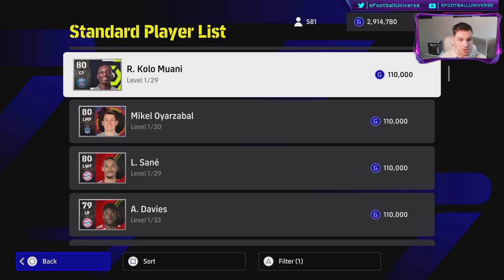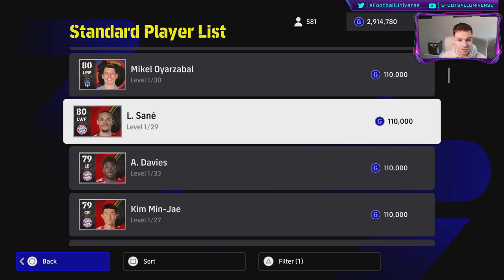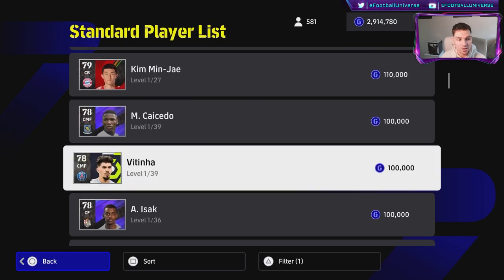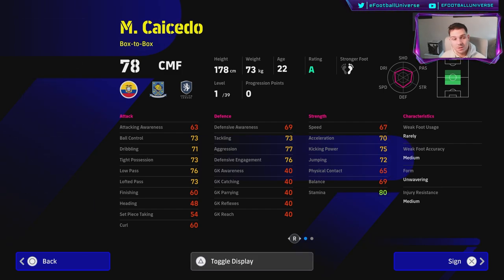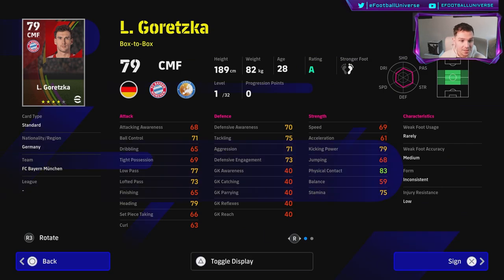My top shout goes to Sané, Davies, and Muani. Muani is incredible — a really solid deep-lying forward who can score, shoot, and do everything you'd want. Sané is an absolute incredible player and Davies is one of the best left backs in the game — attacking-wise the best left back, alongside Hakimi. Caicedo, if you're missing a CMF that is really dominant, you could do a lot worse — he's a beast, kind of like Kante in his Chelsea days, and his standard card is insane. Try out a couple of those. Goretzka is back on A form, he still has a special place in my heart. That's it — a very sharp video for newcomers. Make sure to get a couple of A players into your squad. Subscribe — peace.